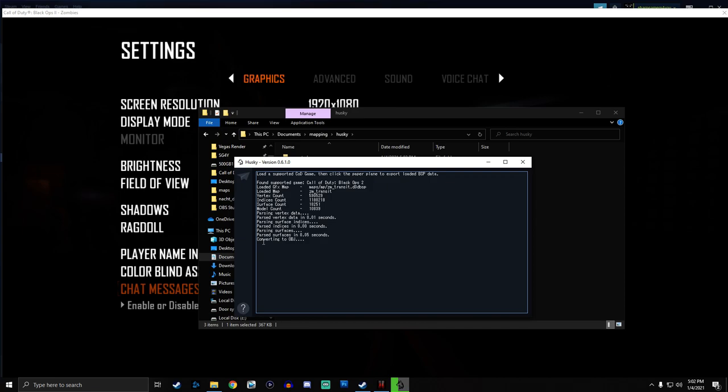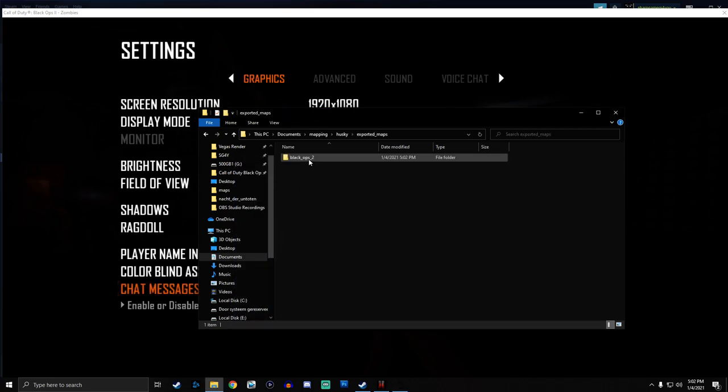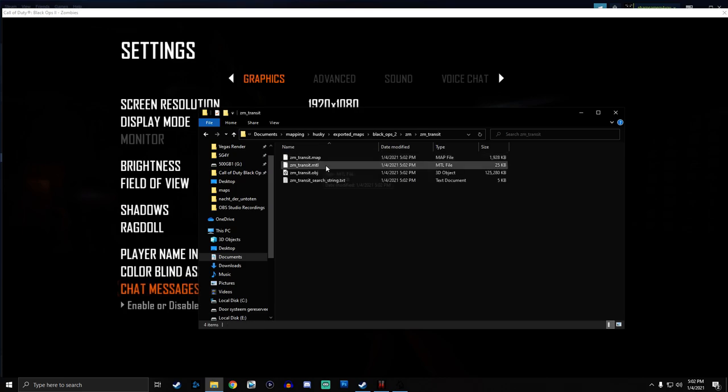Wait a couple of seconds and it's going to say converted. Converted to OBJ in 10.23 seconds — this means we're good to go. So we can minimize this. Go to Exported Maps, Black Ops 2, ZM, Transit, and you will see the transit map files: MTL, OBJ, and search string. Now the text file — this is all for the textures and materials. You can leave it there or delete it. If you want the materials, go ahead and keep it, and you can use a tool like Wraith to search for the exact name of the material, color map, or normal map.